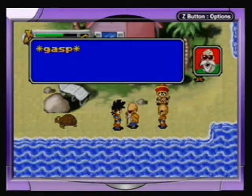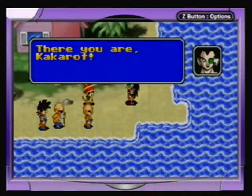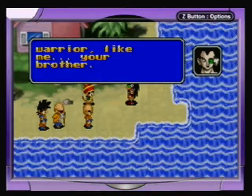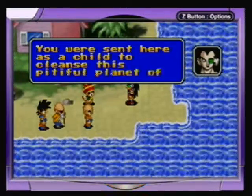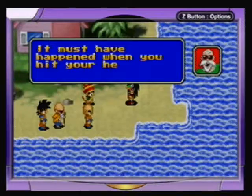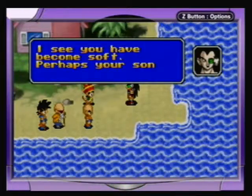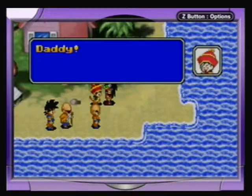There you are, Kakarot! 'Who's Kakarot?' You are — of course, you're not from this planet. You are a Saiyan warrior like me, your brother. 'A Saiyan? Your brother? I don't believe you.' You were sent here as a child to cleanse this planet of humans, but somehow you've forgotten. It must have happened when you hit your head as a child. 'I would never hurt people — this is my home.' 'Then perhaps your son will do in your place.' 'What?! Gohan! No, Daddy!'